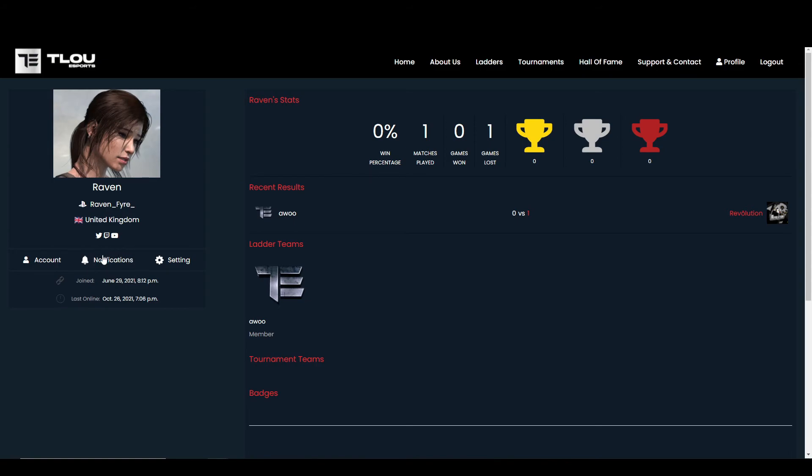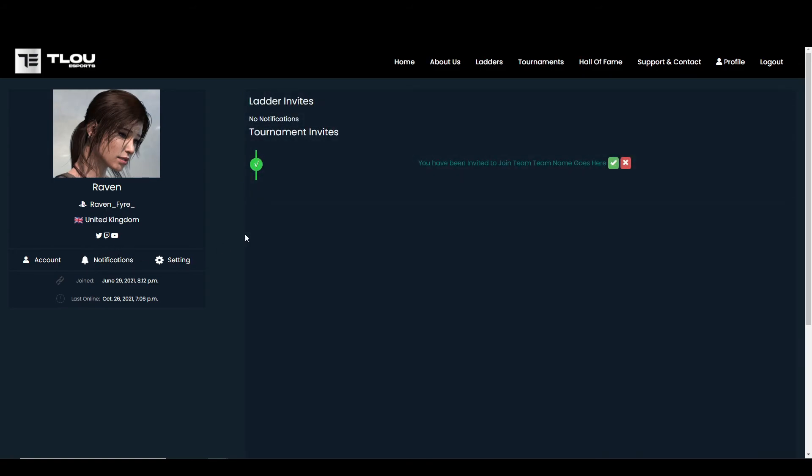On the left side, click on notifications. Tournament invites will be shown in this section, just below the ladder invites at the top. As usual, you can hit the green tick to accept and join the tournament in this team, or hit the red X to refuse the invite if you do not wish to join.